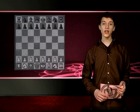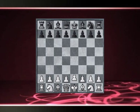As you probably already know, it starts with the moves e4, e5, Nf3, Nf6, Nxe5, d6, Nxf7, Nxf7.